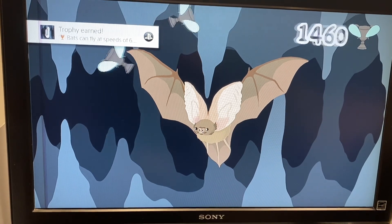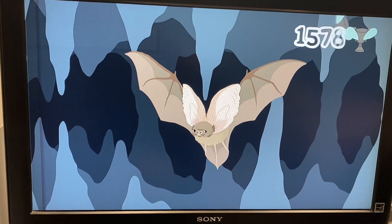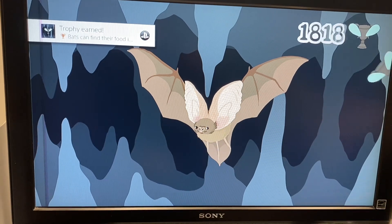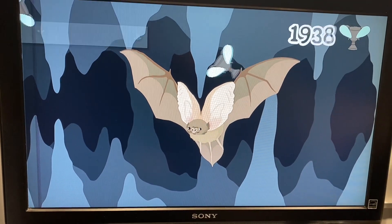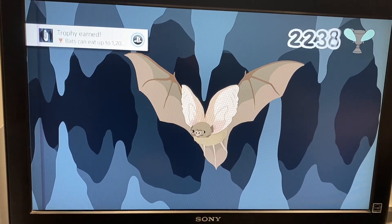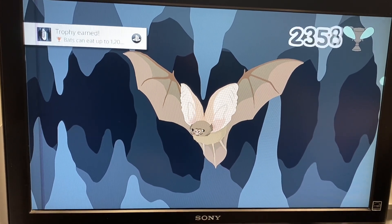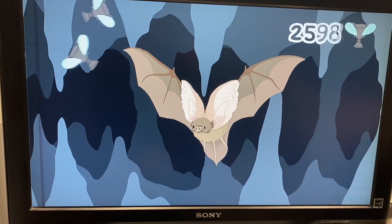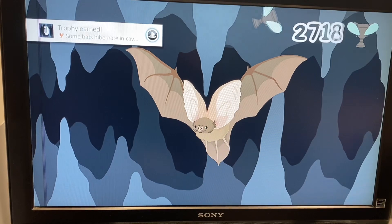It goes pretty quickly. We're only like 40 seconds in and it's almost at 2,000 — not bad. These are considered instant Platinums. All you have to do is just hold the button down. There's no effort. You just hold the button down and you get the Platinum in a couple minutes.